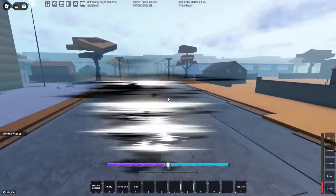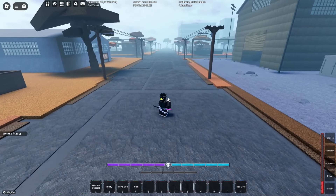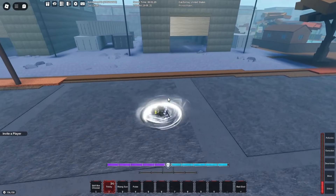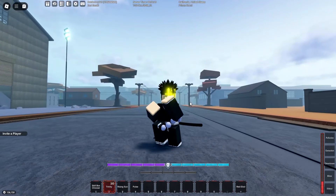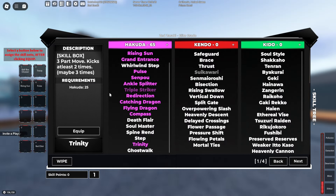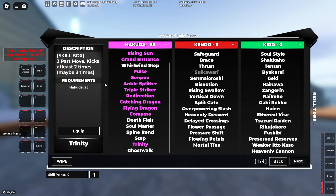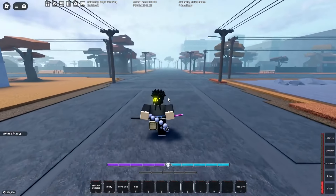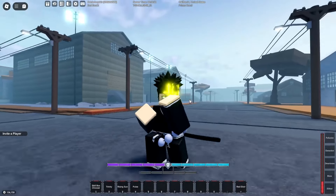That is pretty much it for the Trinity skill box moveset. It's like a three-part moveset: one, two, and then the third one knocks back anyone that gets hit with that last attack. Overall, you only need 25 Hakuda to get this. I was just testing it out earlier to see the full requirements, but it's only 25 Hakuda. It's actually probably one of the best combo extenders they've added for Hakuda.